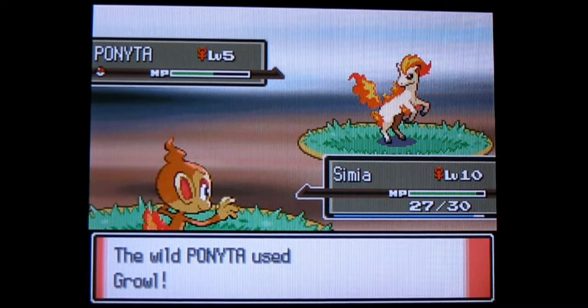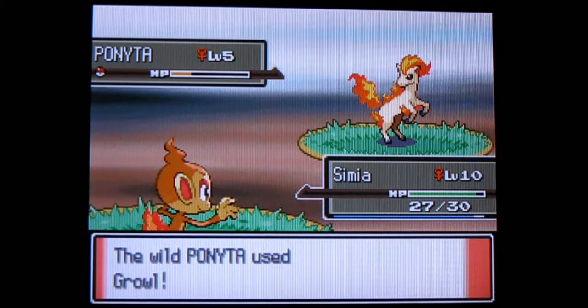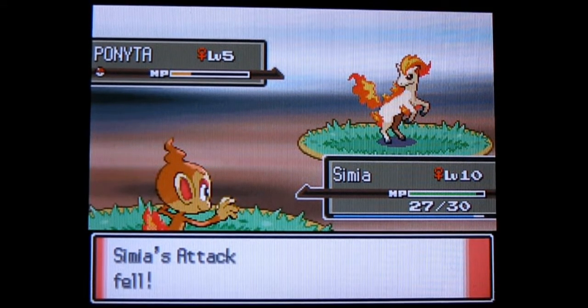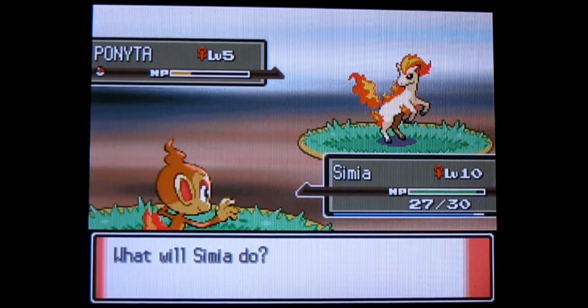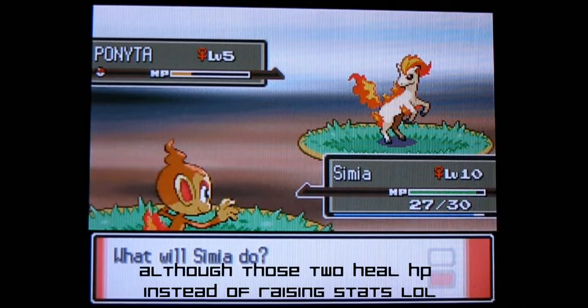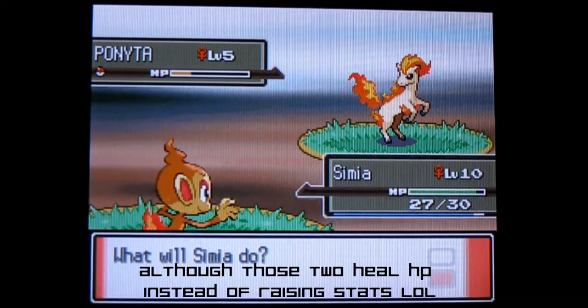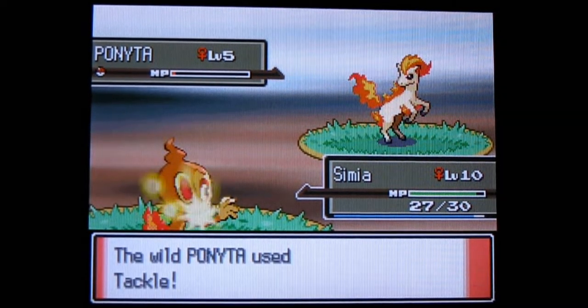You might wonder why I'm not using Ember. Firstly, fire type moves are not very effective on fire types. Also, Ponyta will half of the time have an ability called Flash Fire, and if you use a fire type move on a Pokemon with Flash Fire it will absorb the move, take no damage at all, and increase its Special Attack. There's a version of this for water and electric as well - Water Absorb and Volt Absorb - so watch out for those.